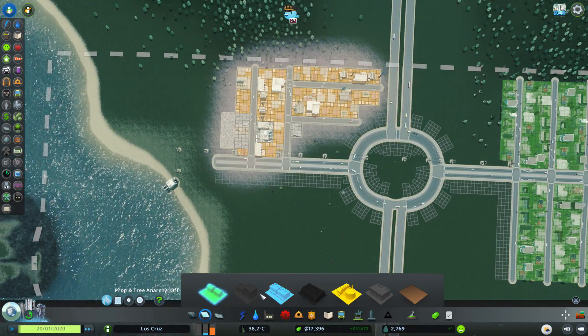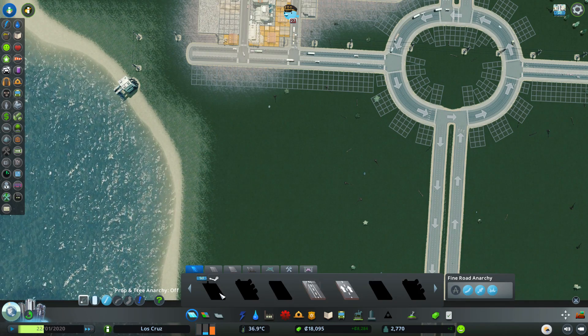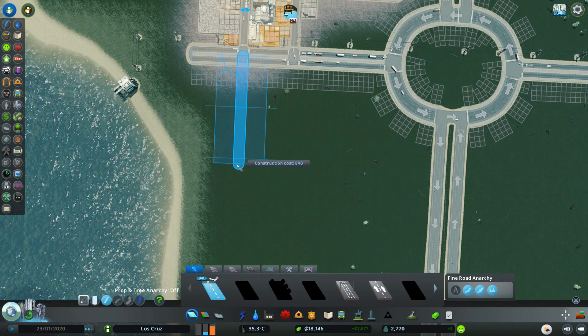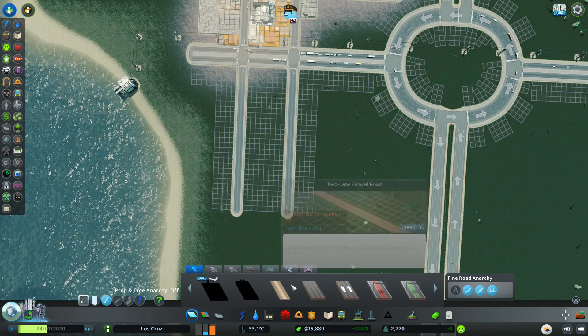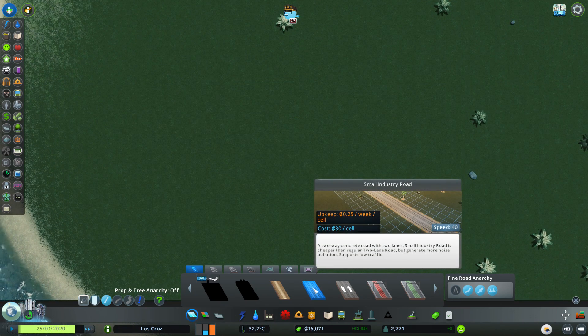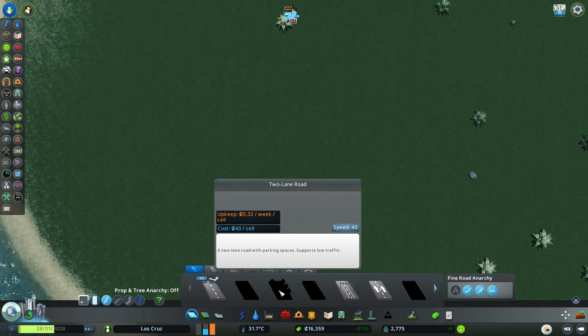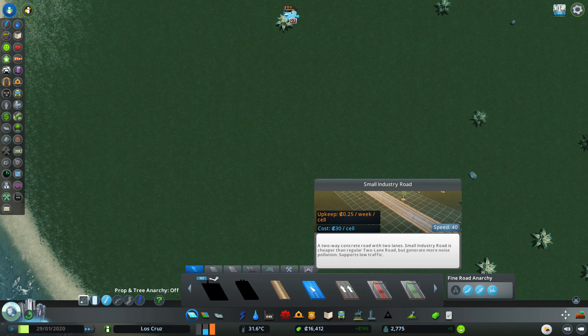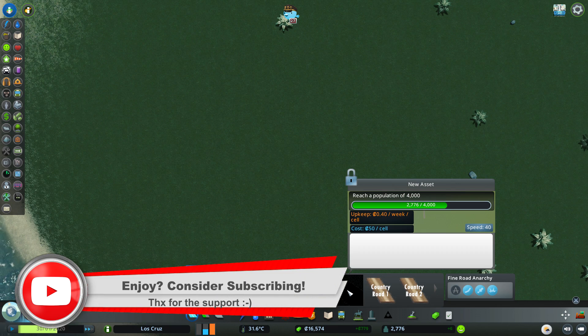We do need to put a bit more industry - there's still a need for that. I've had quite a few people telling me there are new roads in the game as well, which I've somehow managed to miss. Looking through here... ah yes, a small industry road! It's a two-way concrete road with two lanes, cheaper than a regular two-lane road but generates more noise pollution. Upkeep 0.25 a week versus 0.32, costs 30 a cell versus 40. And there's a two-lane one-way small industry road too - I completely missed that.